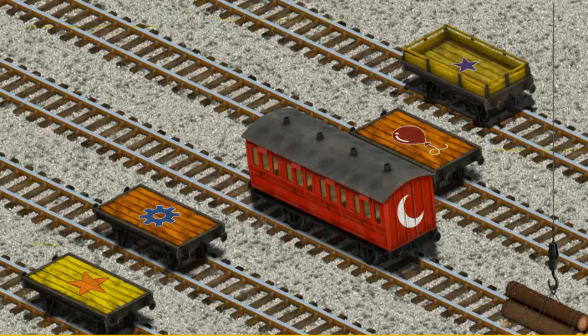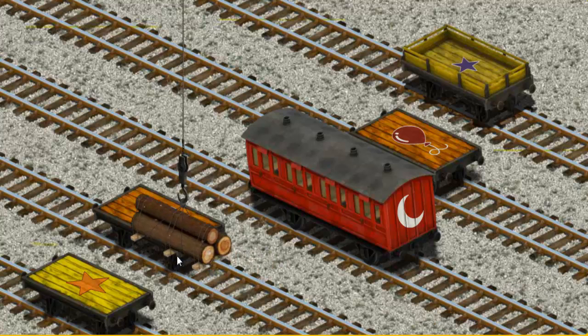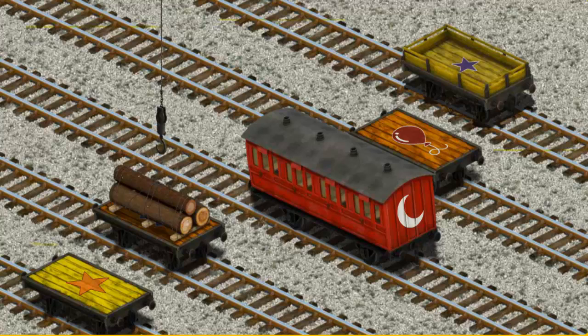Now the cargo must be loaded. Show Cranky where the orange flatbed with the picture of a blue gear is. That's it!